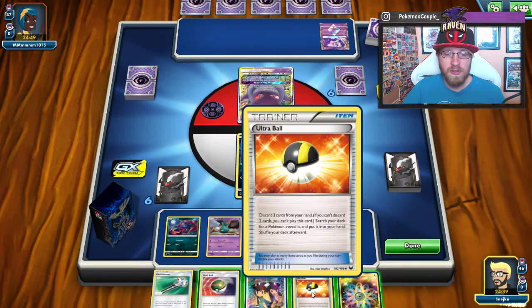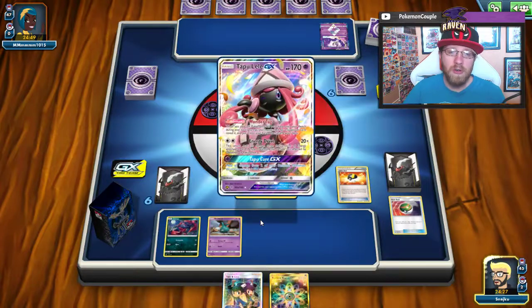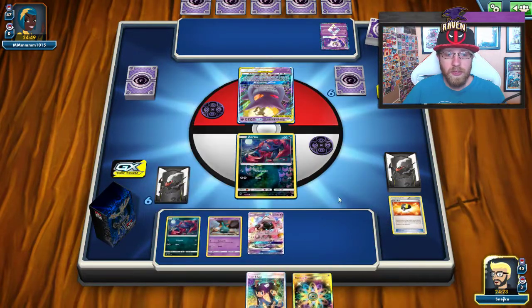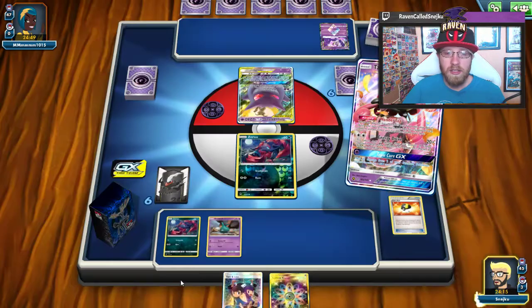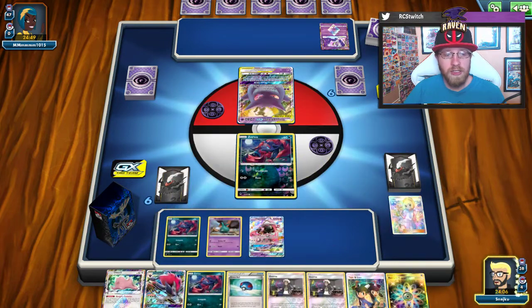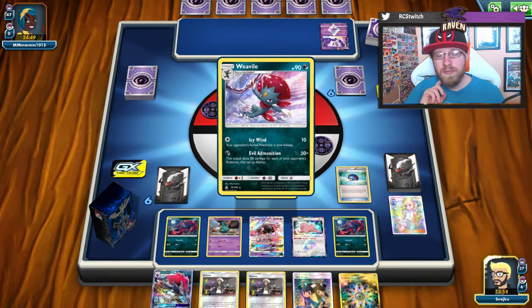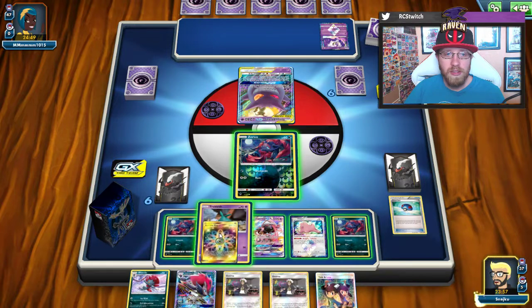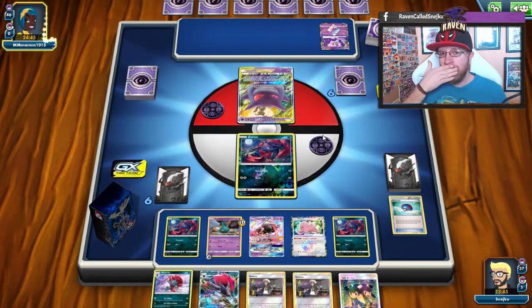I'm going to go for Lele using Tate and Liza, discarding Field Blower and Nest Ball. I know it's going to be tough because the opponent has Gengar & Mimikyu, so playing Lele is not the brightest idea — but it's going to take him at least two turns to get Poltergeist going. We find a Ditto, a Zorua, play Great Ball and grab a Weavile. I'll put energy on Trubbish just in case we need to attack.